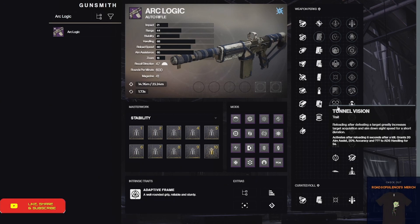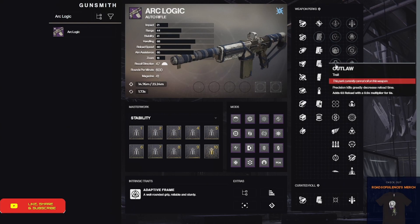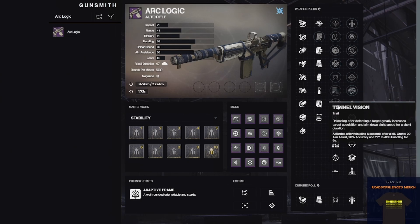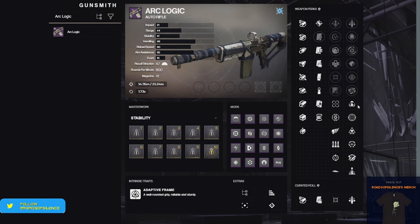Even looking at what these perks are replacing, there are still decent options. Yes, you're losing Outlaw — a reload perk — and Subsistence, which reloads on kills from reserves and is a really good perk. But when you have things like Tunnel Vision, Heating Up, and Feeding Frenzy, those somewhat compensate for losing Subsistence.